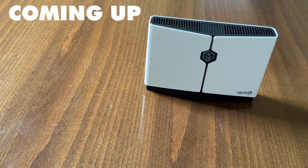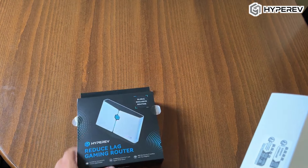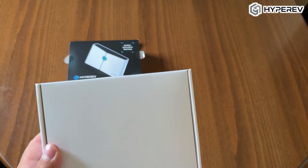If you end up wanting to purchase it, you'll be able to do so at the links in the description. First up, let's take a look at what comes in the box. As you can see, Hyper F gives you a sleek, minimalistic design with everything you need to get started. You've got your Ethernet cables, a power adapter and the router itself, which is compact but packed with high-end tech. For under 100 bucks, you're getting a great value with two complementary Ethernet cables included — definitely a plus right off the bat.